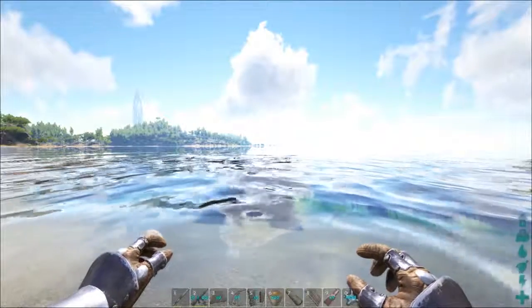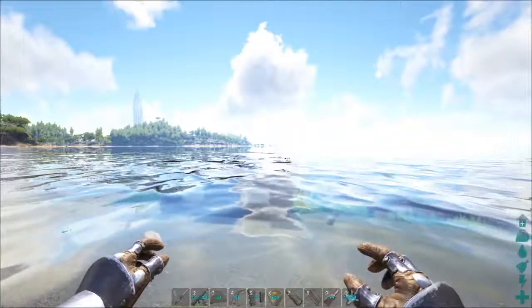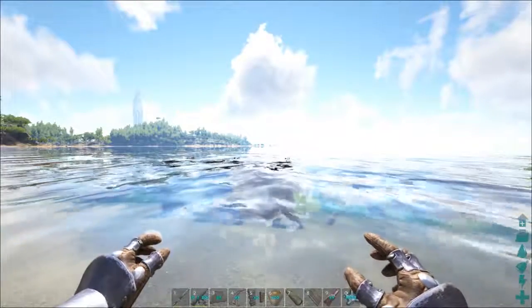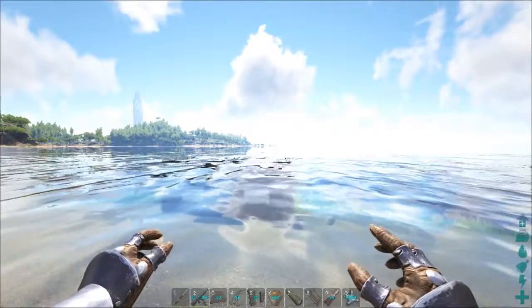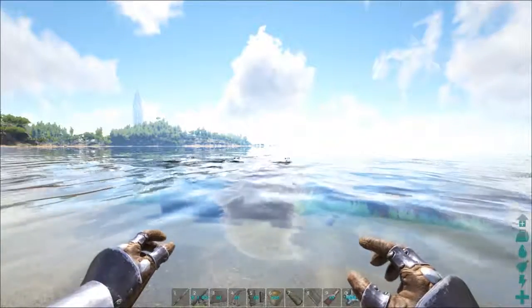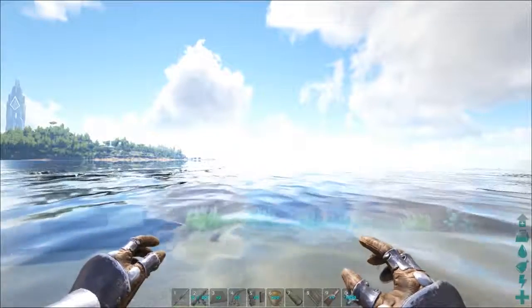The problem with taming the manta ray is that it is a passive tame, but the manta ray has a very long aggression range. It will come after you from almost within sight distance. This makes it really difficult to get a tame to work because its attack values do go through even strong flak armor.